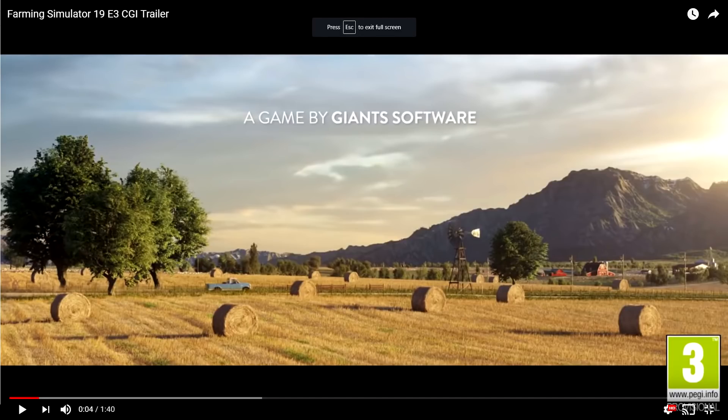The truck very much looks like maybe a modded one. Of course this isn't in-game footage - this is all CGI. I just want to put it out there, a lot of people still don't understand that Giants use CGI trailers to announce their games. It's not actual gameplay footage, but more likely it's going to resemble the truck that we do get in the actual game.